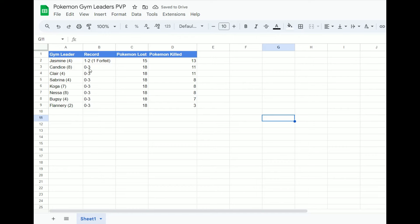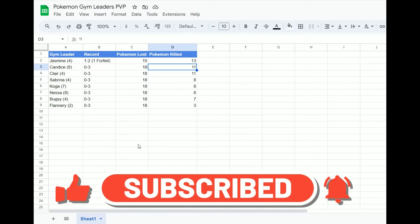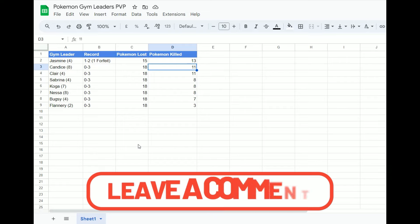So we go one and two — we get our win even though it was a forfeit; we were doing really well and the person was clearly frustrated. Even our last battle we came very close — that's the first time we've knocked out five Pokemon in a battle. Jasmine is the best gym leader we've used so far; she knocked out the most Pokemon and we did win a battle. Hopefully this is the start of more wins to come. Let me know what you think in the comments, drop a like, and consider subscribing!